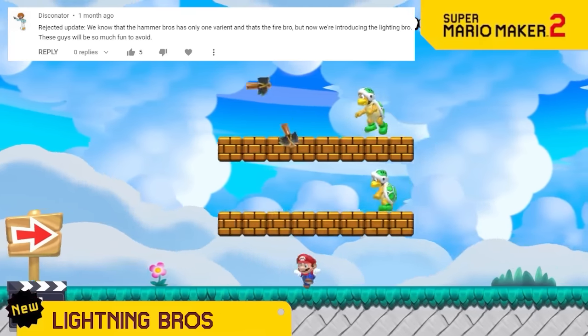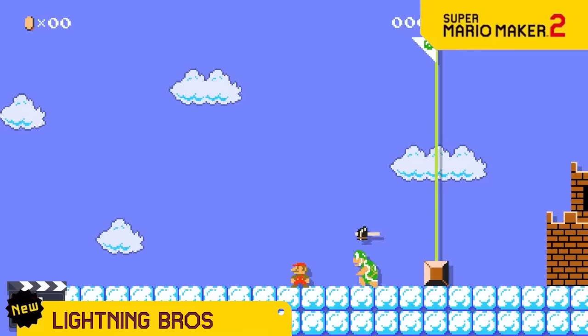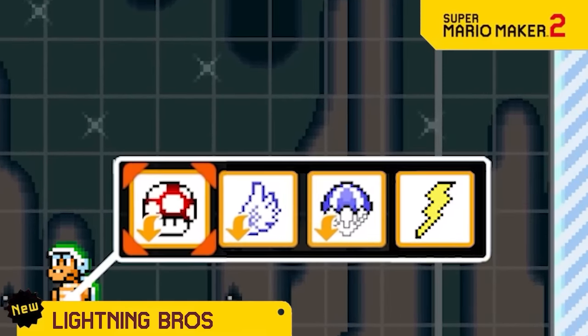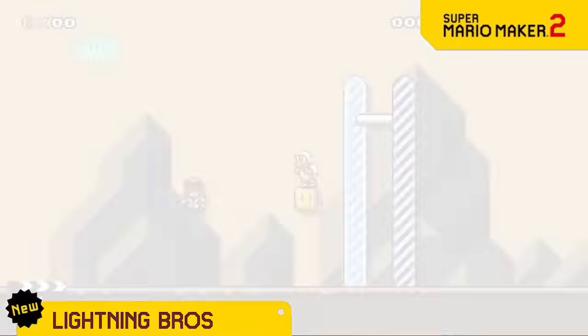You've seen Hammer Bros, Fire Bros, and also Boomerang Bros in other Mario games, but those projectiles are always so easy to dodge. So now we're bringing you Lightning Bros. If you see them on screen, you're only a few seconds away from insta-death.